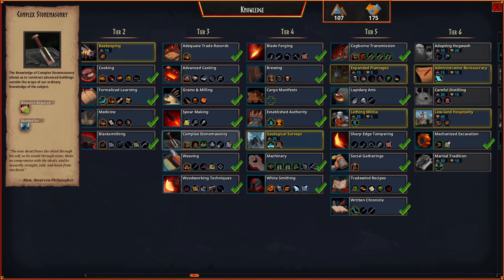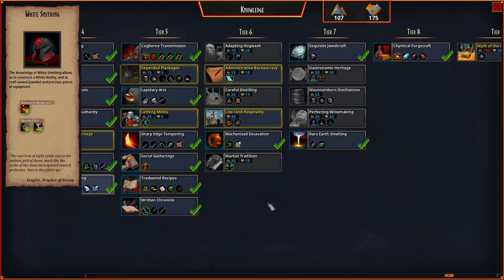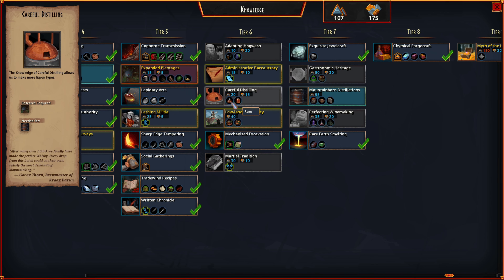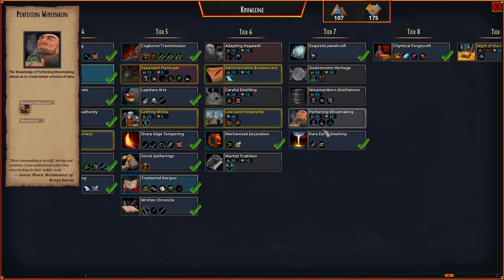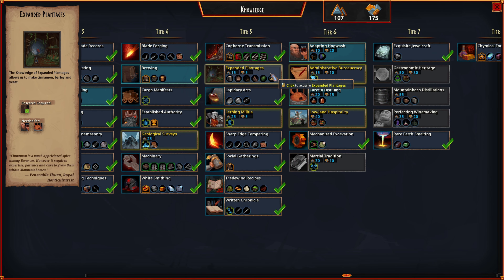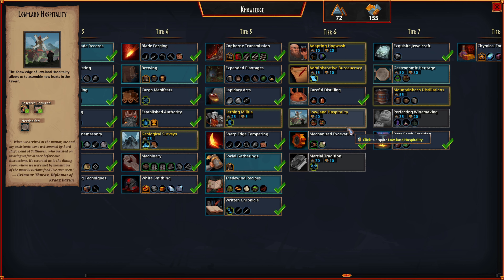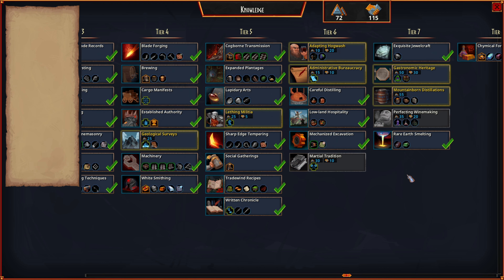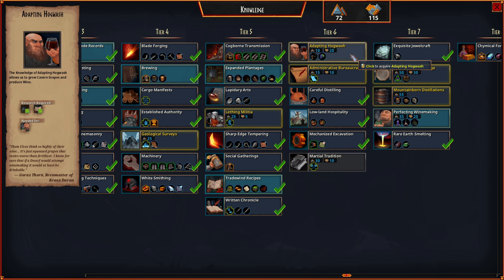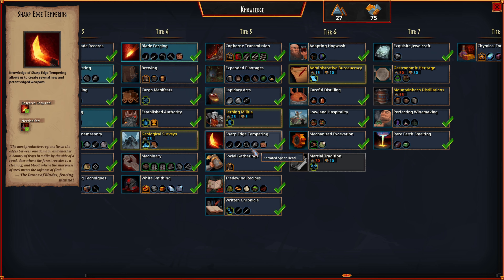Let's take a look at the knowledge tree — what should we really get? I was thinking maybe we can get into the various other beverages and foods. We probably need expanded plantages. Let's get careful distilling and whiskey. Lowland hospitality — why not, we've got so much stuff. Adapted hogwash, perfecting winemaking — we just know that now.